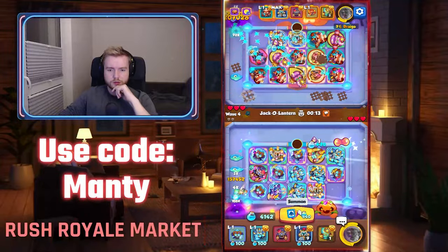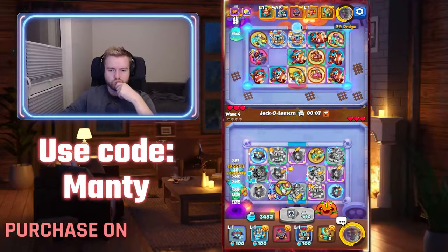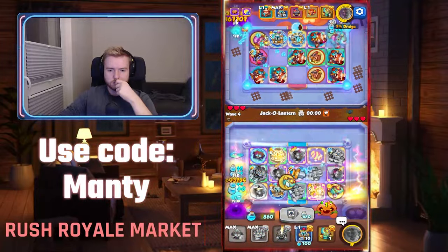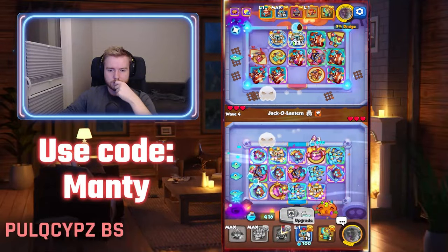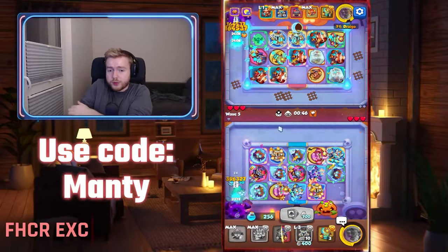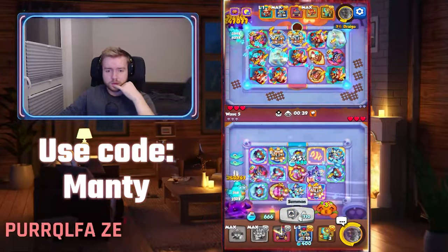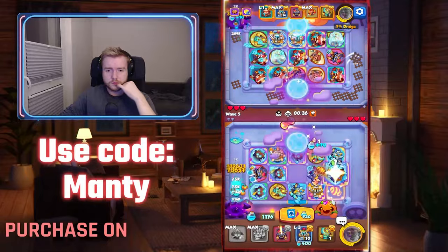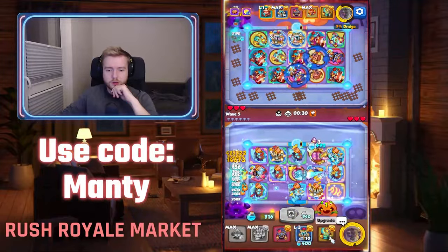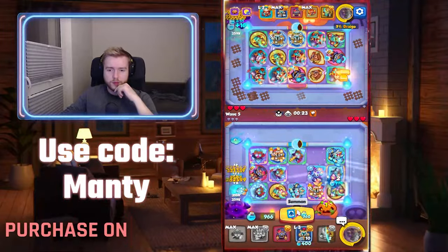I don't need 3 Frosts. Not sure about the damage and where I need to save my Zeus for bosses. Hopefully my Zeus will not be AFK. The Pumpkins really help me. I guess I will run 3 Frosts.